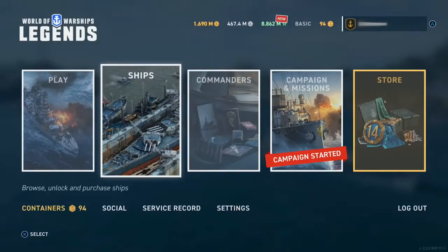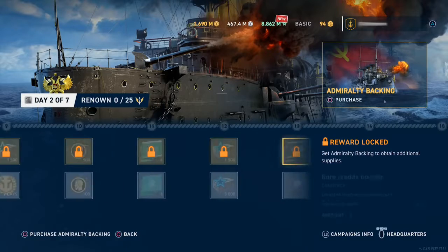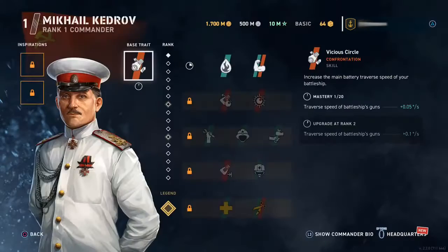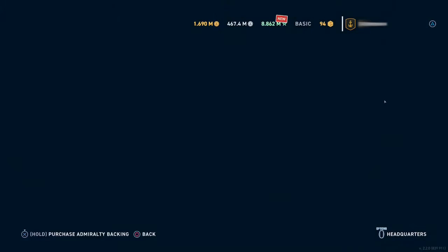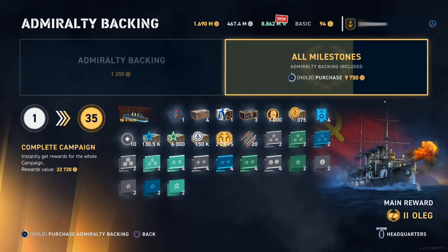There will be two shorter campaigns running throughout the update: To Tame a Dreadnought and the Heroic Oleg. You can earn the Russian battleship commander Mikhail Kedrov and the premium cruiser Oleg by completing these campaigns with Admiralty backing.